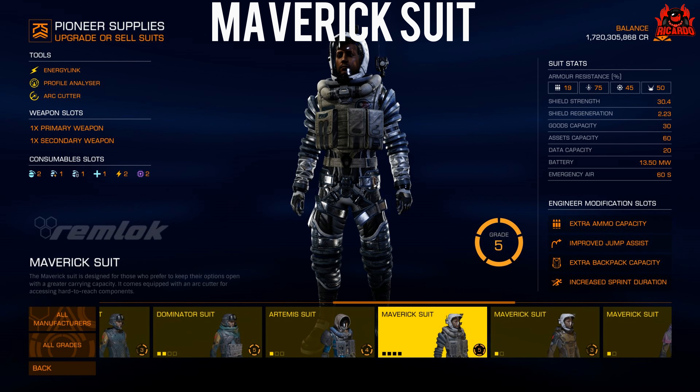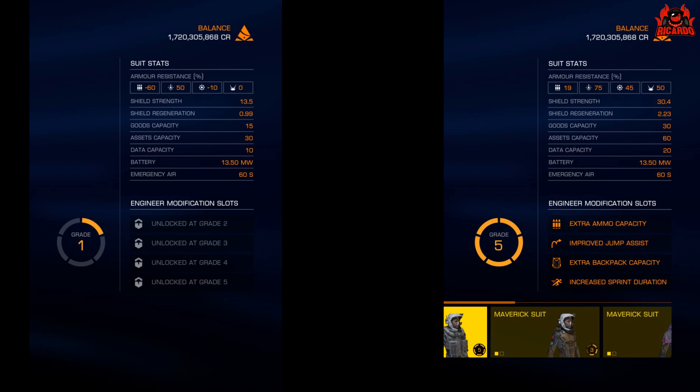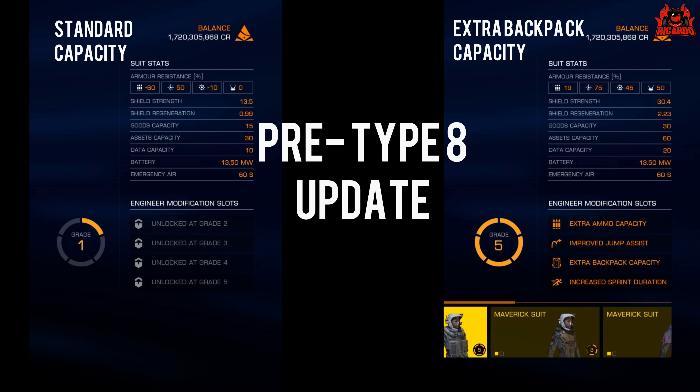Now this is my upgraded Grade 5 Maverick suit that I use on a daily basis, which has been upgraded with extra backpack capacity, directly affecting storage. As you can see, goods capacity is 30, assets is 60, and data is 20. Putting them together for a comparison, we can see that the improved backpack capacity doubles the amount of storage you can use — that's the standard game as it stands before the update.